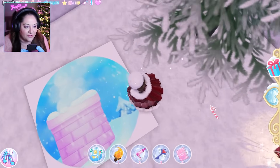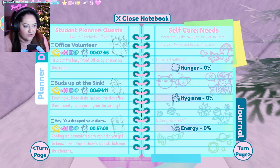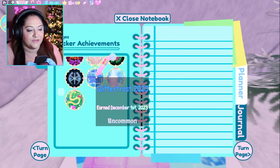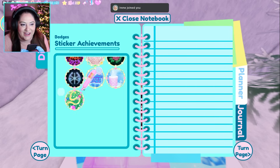There's another thing you can get though: if you stand on this, you're going to get a badge. You'll see it over in your planner under Diary in your sticker achievements. If you scroll down you'll see it right here — Chimney Surfer. You also get a Glitter Frost badge just for joining the game. And then there's Timber, which I'll show you next.